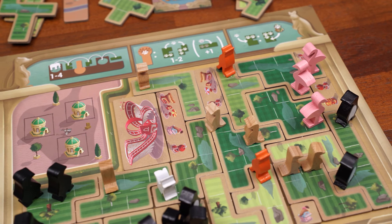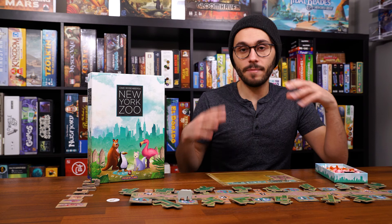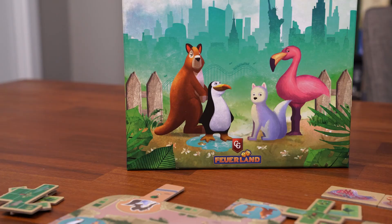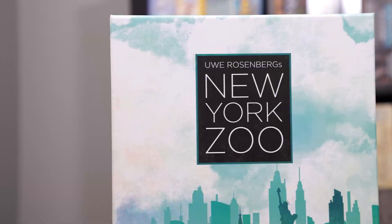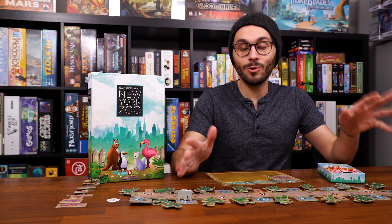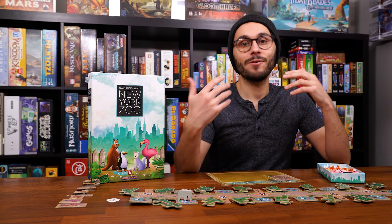The game continues until a player successfully completes their entire zoo. If this happens on a main action, only one player can complete their board at once and the game ends immediately. If it happens during animal breeding, it's possible two players could complete simultaneously — in that case, the tiebreaker is whoever has the most animals in their zoo, and if still tied you share the victory. The rulebook also has a variant for shorter games for two players and a solo variant. That's everything you need to know to play New York Zoo — thanks for watching!